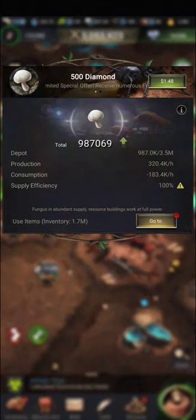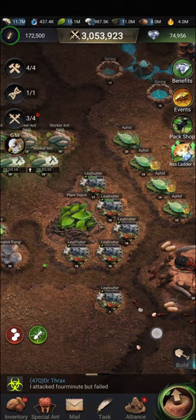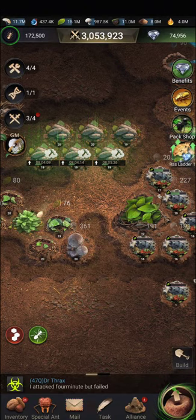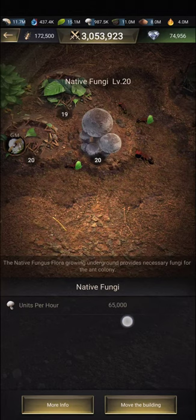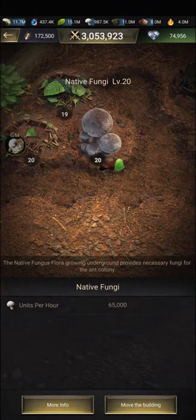Fungus is this resource up here, this mushroom-shaped resource, and it is produced from two sources. The first one is your native fungi, which gives you a passive production of fungus every hour.